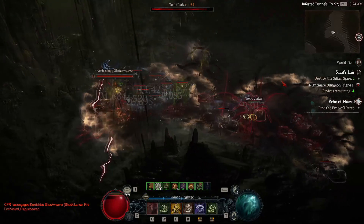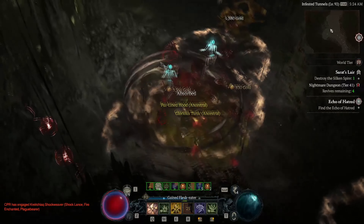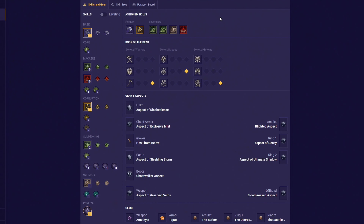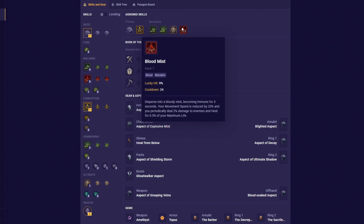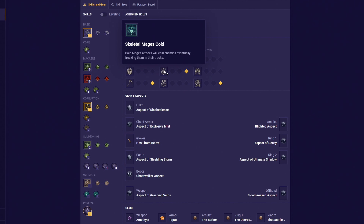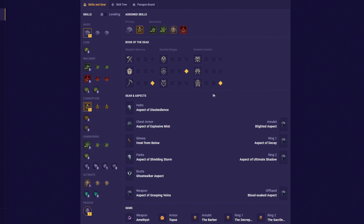Now let's move over to the endgame necromancer build. By this point you should be familiar with the infinimist playstyle and what gear stats you should look out for. For your endgame skills, we want to use reap, decrepify, corpse explosion, corpse tendrils, bone storm, and blood mist. And for your Book of the Dead: get the Skeletal Warriors Reapers with the third sacrifice upgrade, the Skeletal Mages Cold with the third sacrifice upgrade, and the Golem's Iron with the third sacrifice upgrade as well.